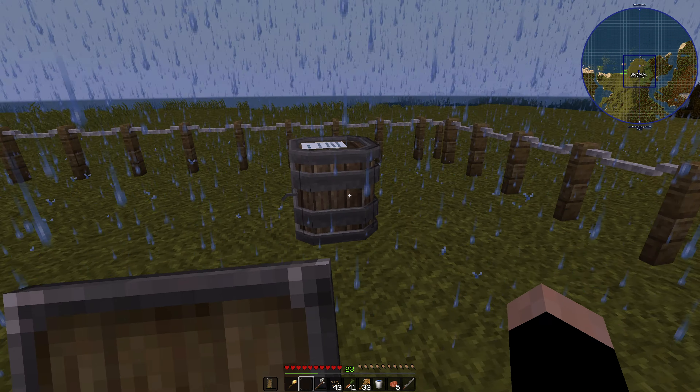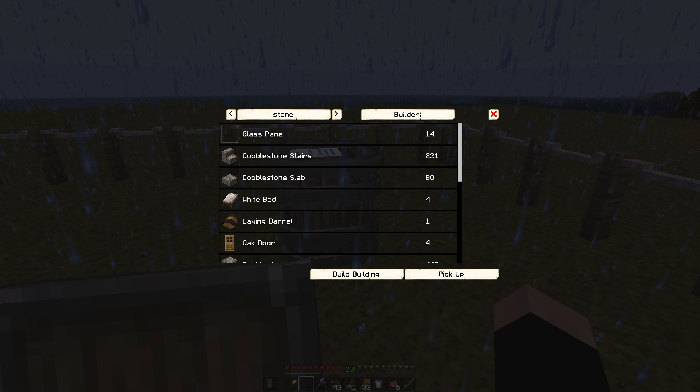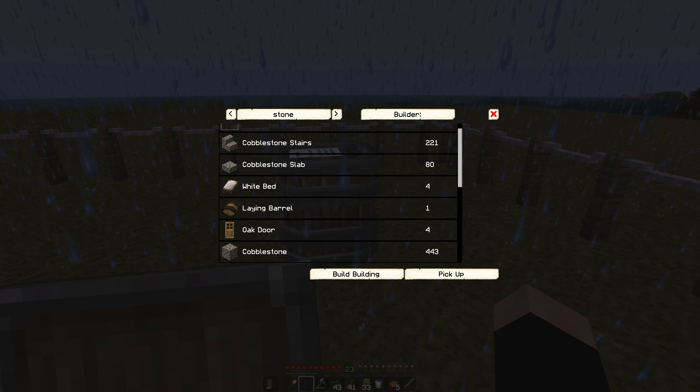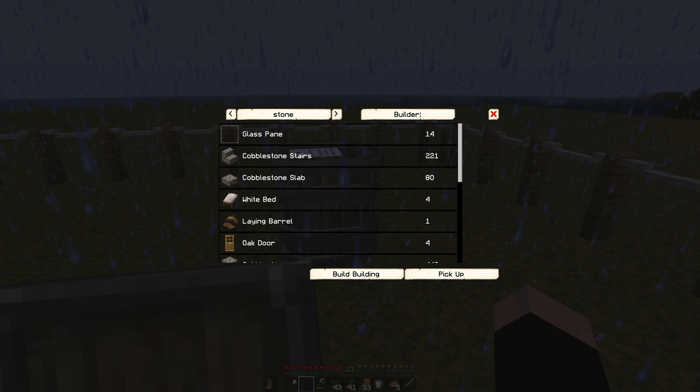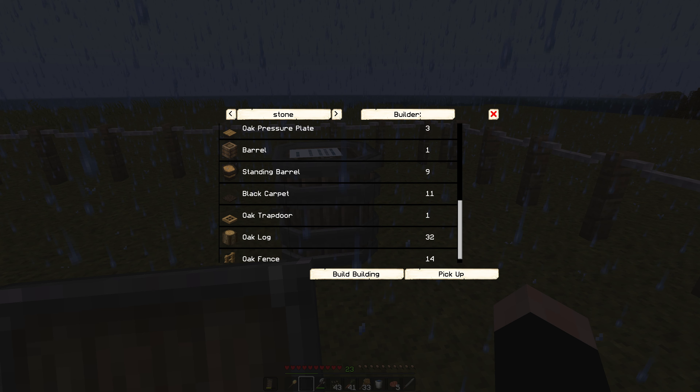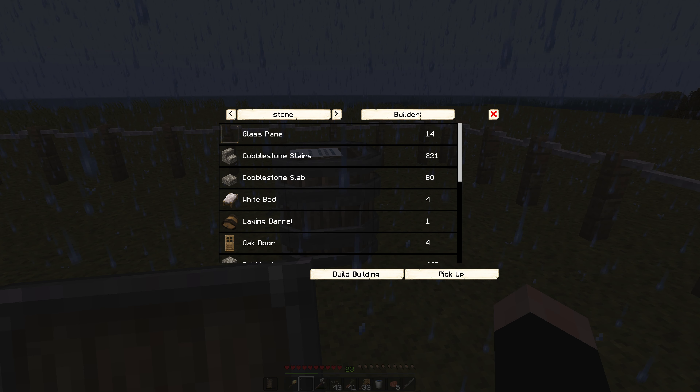Immaculate timing — it starts to rain. Let's see what we're going to need here. We are going to need beds and a laying barrel. These are all the things needed for the builder to construct this. I'm going to have to gather some material — there's a lot of cobblestone, and I'll need to make a few different types of barrels. The black carpet and everything, I think this isn't too difficult overall.